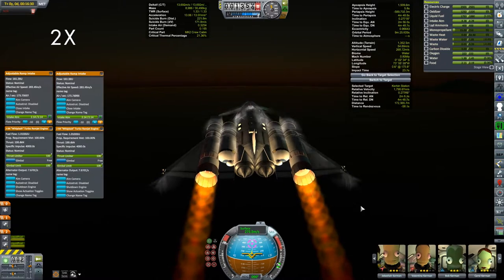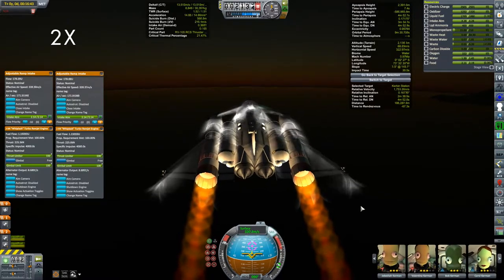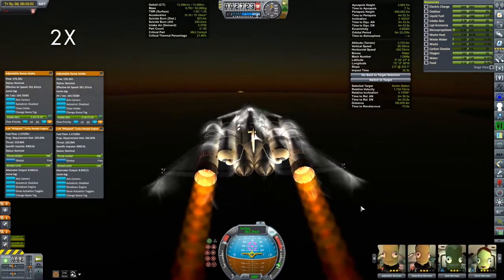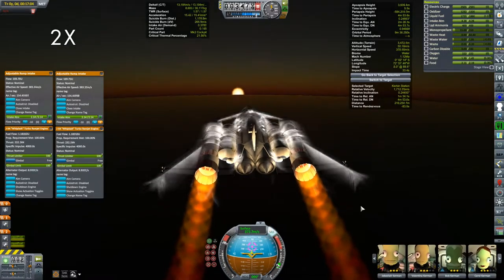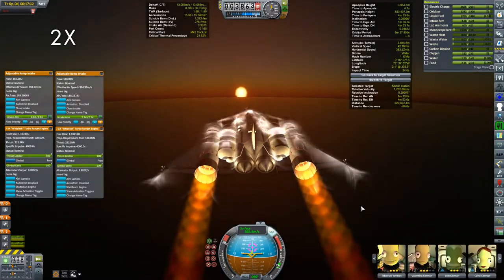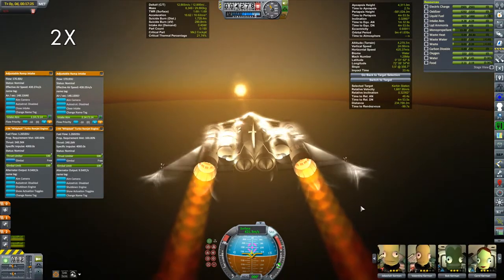We're going to be doing a crew rotation, getting some folks back up into space, freshly leveled up, so that we can populate the Kerion-1 and get her new crew up there as well. We're going to be putting Bob and Carol into the laboratory module that is on Kerbin Station. I'm hoping that two level three scientists will be able to create some science for me without me having to do too much.